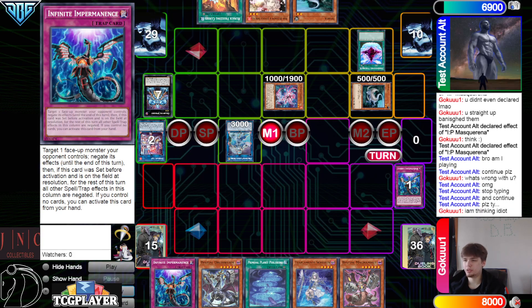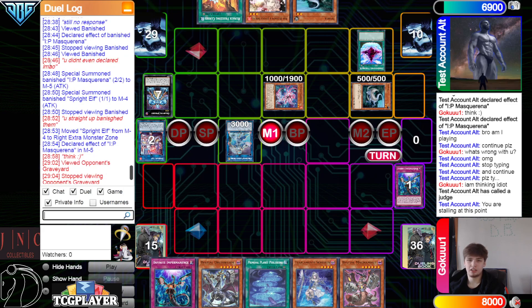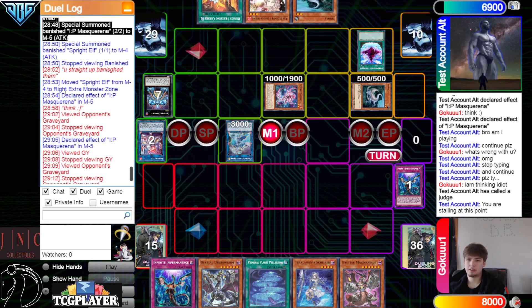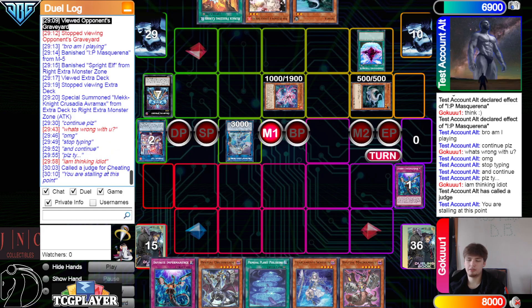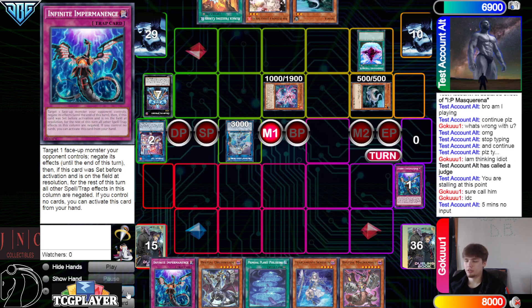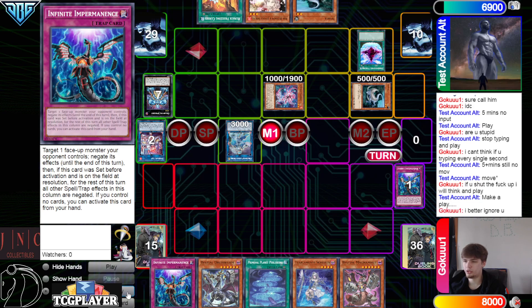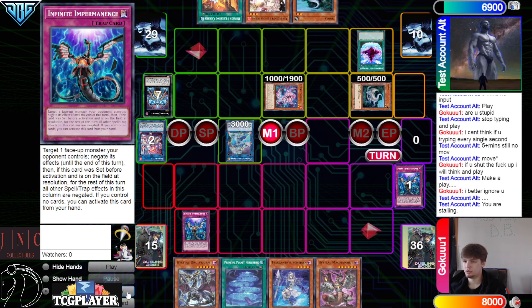Continue please, what's wrong with you — stop typing, continue please! 'I am thinking, idiot' — you are stalling at this point. They put the stuff back and now you've been thinking for over a minute, and your opponent talking is not an excuse for you to not play. If you guys are trash talking each other, you still have to play. You have to trash talk while playing. Five minutes, no input — play. Five plus minutes, still no move.